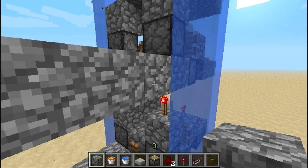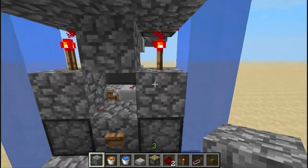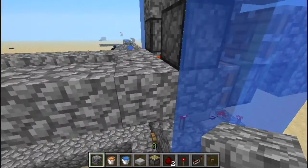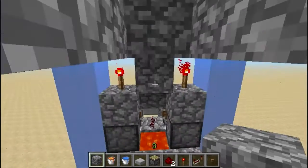Remove the water part and then start — place a cobblestone on how it fits in and then a torch on there, and pretty much do it exactly as you would if it was on the ground. And the lava is safe.